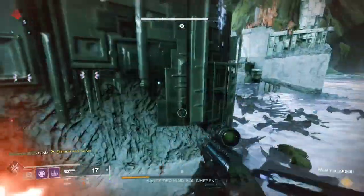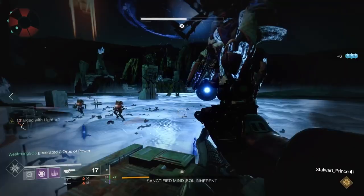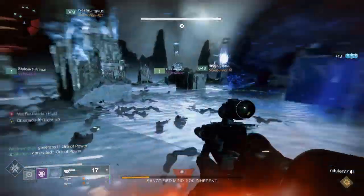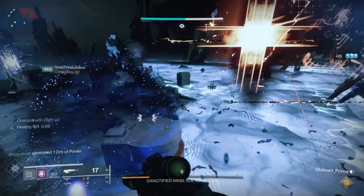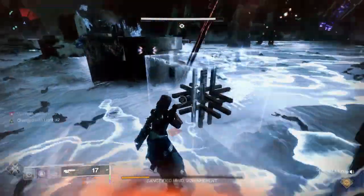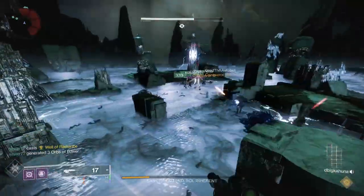Then move on to your secondary character, do the legendary campaign, and repeat all the steps — you want to do the legendary campaign so you have the 1520 gear on each character — then do the same on the third. At that point you've done everything you can for the week. You can do this within a fairly short period of time and you'll be completely maxed out and in good shape to get all the mods unlocked on the artifact.